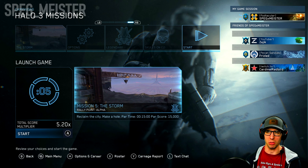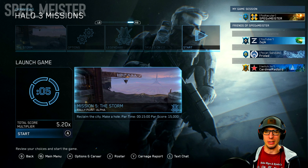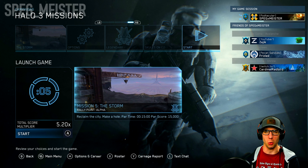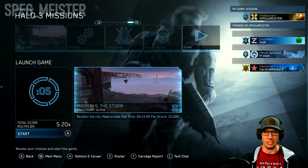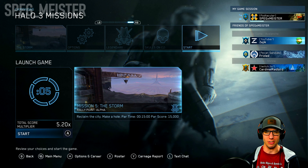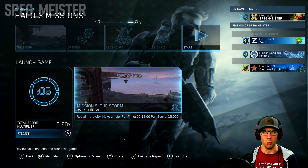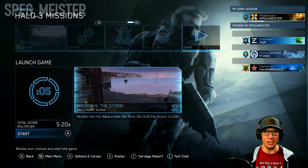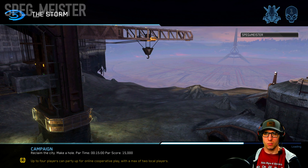Hey everyone, Speg reporting in. Welcome aboard to part four in my Halo 3 Legendary campaign series. Going off of the previous mission, we stormed down Tsavo Highway, took on a lot of Covenant armor — mainly Choppers and Wraiths — as we made our way towards the city of Voi. In this mission, we're going to storm the city and try to stop the Prophet of Truth.